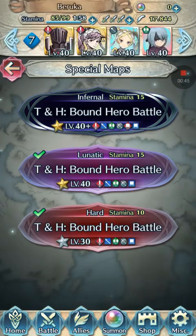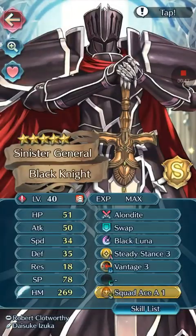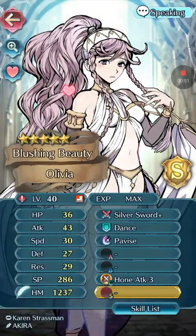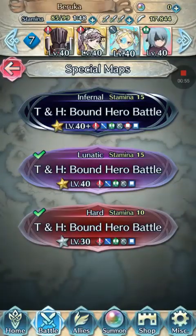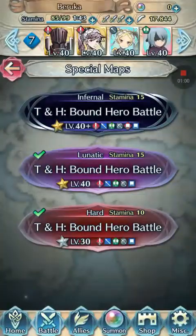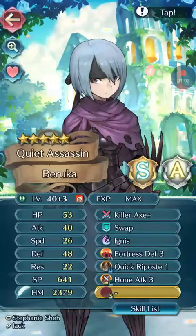The team I'm using consists of the Black Knight, we're gonna be using Olivia, we got our four-star Lissa, and we got the main waifu herself Baruka, who we need in order to kill Hanoka.